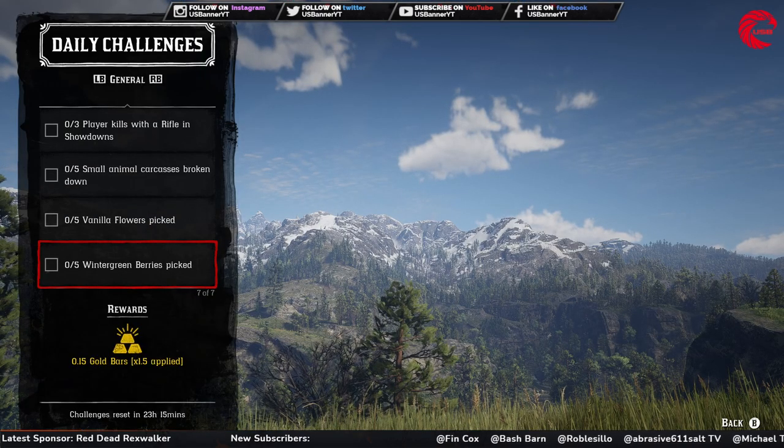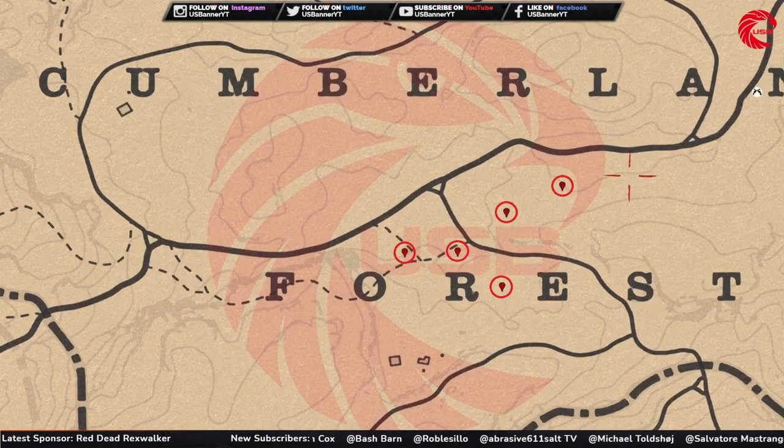After that you have to pick up five wintergreen berries, and here is the location for wintergreen berries in the Cumberland Forest East. You can go to this location and find some wintergreen berries.